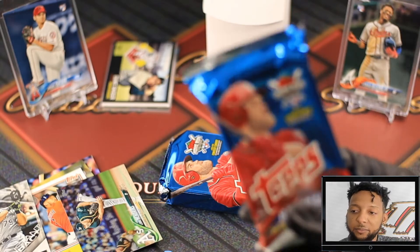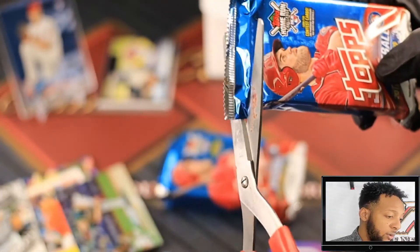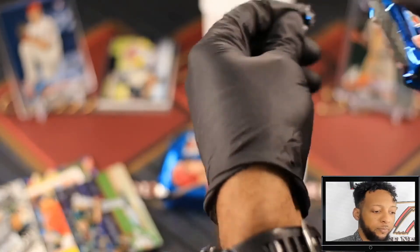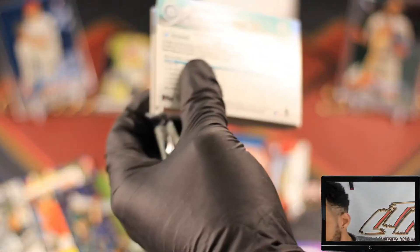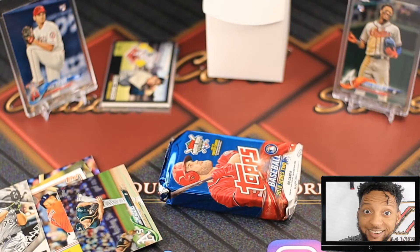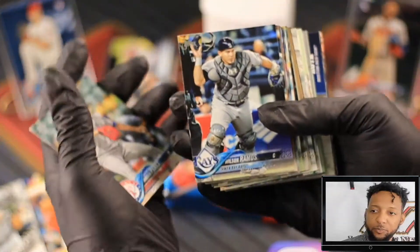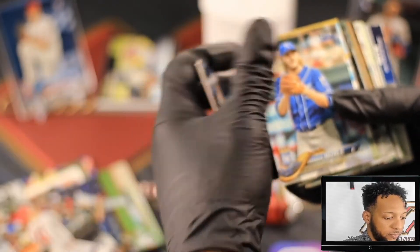Get this trash out of here, rip that thing open, let's see what we find. We're on a hot streak right now, feeling good about what we've done - let's keep it going. Connor Strickland, David Freese, rookie, rookie, Kyle Seager.